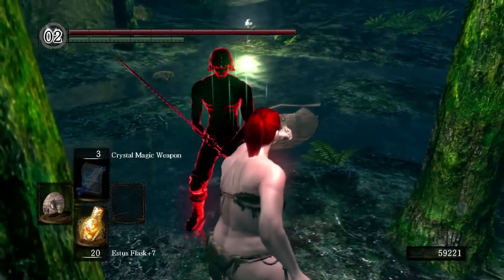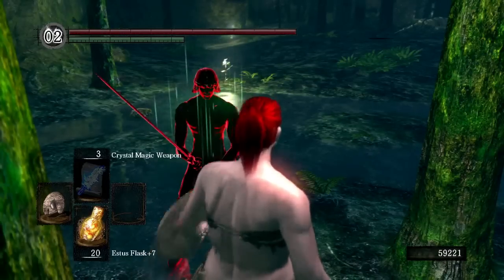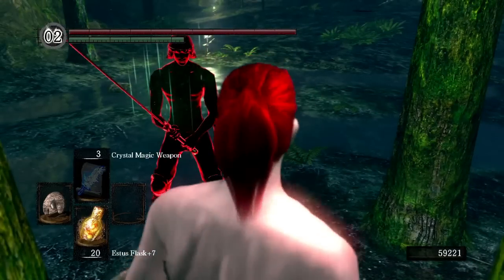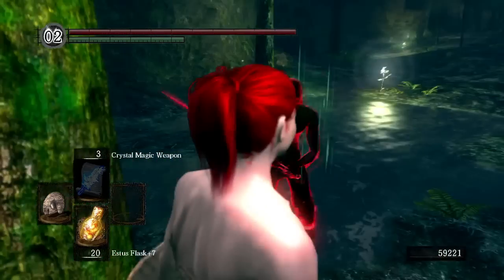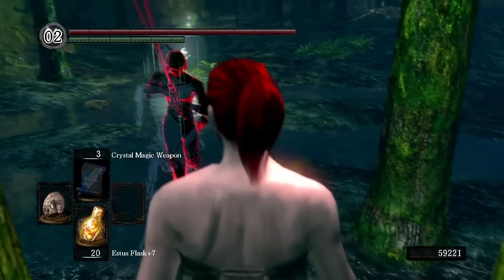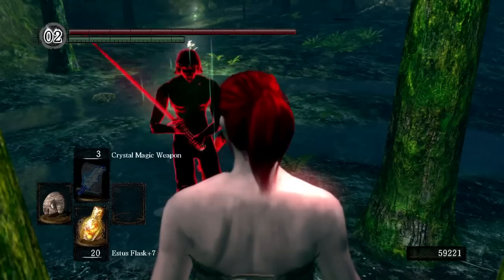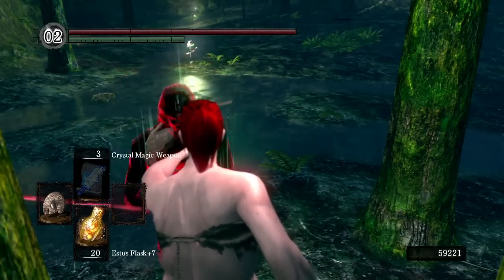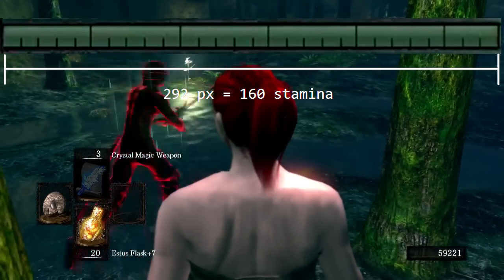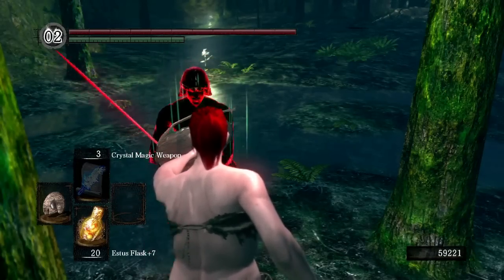Before we really get started with the findings, let's have a word on the testing methodology. All the tests were done using a cracked round shield plus zero, weighing in at a whopping 30 stability. My character had the standard max stamina of 160 points, and I didn't use the ring of favor and protection. I was around level 120, but it turns out it doesn't matter. I would block, and my partner in crime, Snoopy, would kick me with different weapons in his off hand, and we measured how many pixels of stamina were consumed from my stamina bar. Due to interpolation between frames, sometimes I had a margin of error of about plus or minus 4 pixels. There are 292 pixels in the stamina bar at 720p resolution, meaning one pixel is about 0.55 stamina points. For the rest of this video, I'm going to do my measurements in pixels, not stamina points.